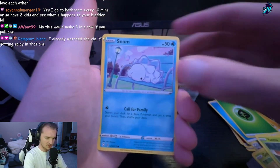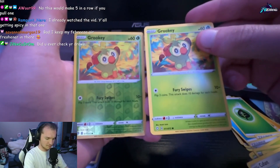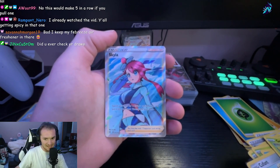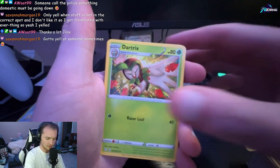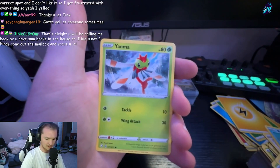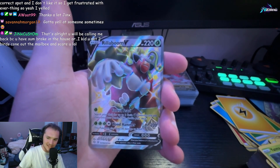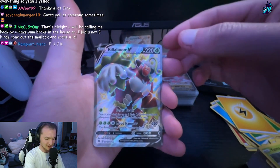Grass Energy, Ball Guy, Tropius, Rusted Shield, Gossifleur, Yanma, Snom, Cufant, Grookey — reverse holo Grookey, and oh baby — Trainer Gallery Skyla! I literally said I needed a Trainer Gallery card and there it is! Alright, this next one is not going to be a pull, chat — just you wait. Float Stone, Rusted Sword, Dartrix, Cacnea, Cufant, Eevee, Buizel, Yanma...